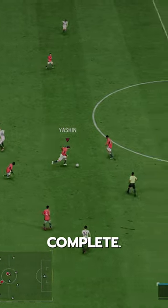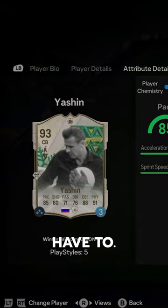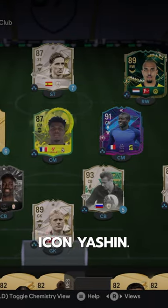He has a hat on mid-game — must complete. Welcome to Baller or Bust, where we test FIFA cards so you don't have to. We've got Winter Wild Cards: Icon Yashin.